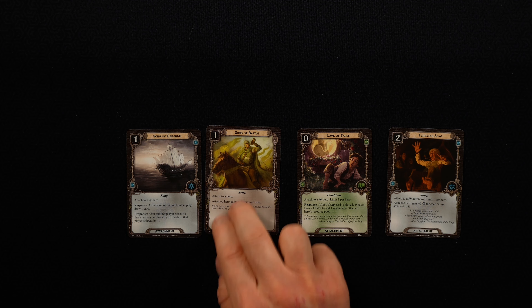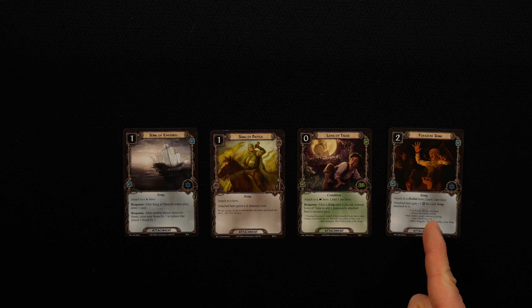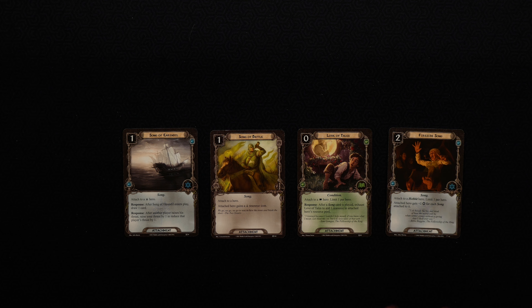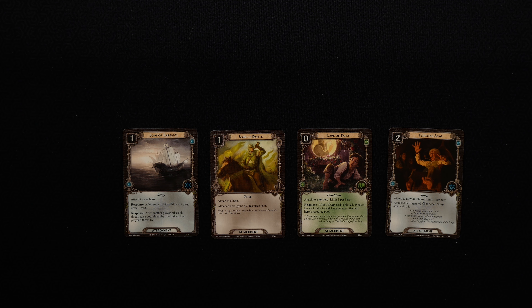Next up is a minor archetype: Songs. Songs are an important part of Lord of the Rings — the books are full of them. There isn't a ton of card support and there aren't really any heroes tied to this archetype. A lot of times people use Fireside Song on one of their Hobbit heroes and Love of Tales to generate resources when playing different songs, then include lots of different cards since they're not worried about resource matches. But it's more thematic than powerful.